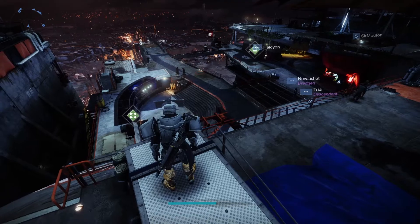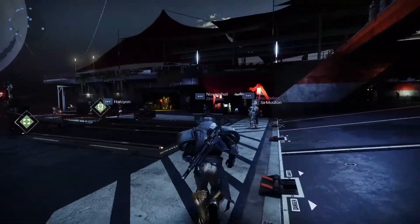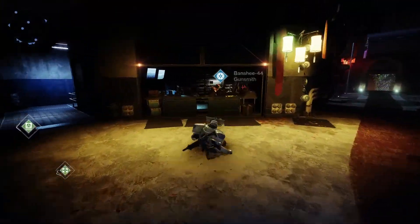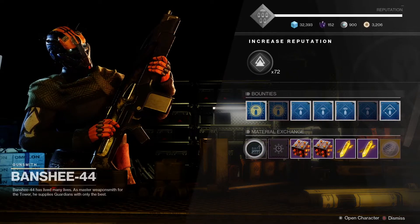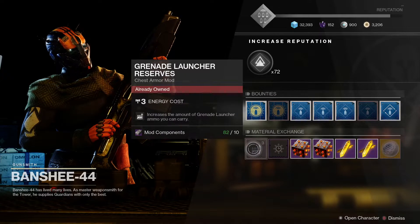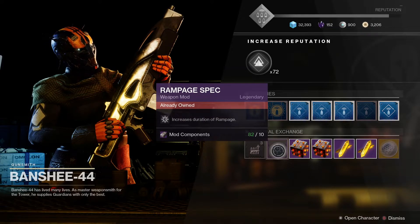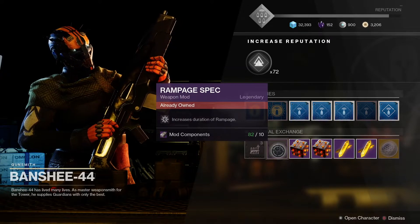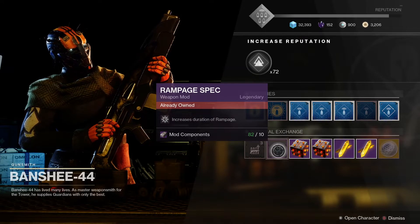While we're here in the tower let's go and check out Banshee's inventory for today and see what he's got, because normally he's selling some good mods. So today he's got Grenade Launcher Reserves and Rampage Spec — nothing really special today. I was hoping for some Warmind mods. Don't forget to check in every day to Banshee-44 at reset time, as he does sell those Warmind cell mods and they're really good for making builds.